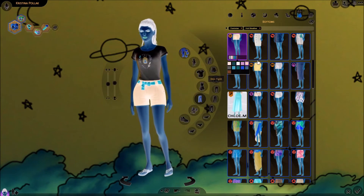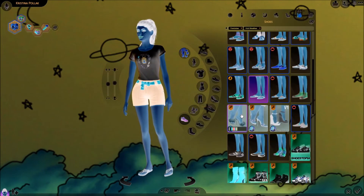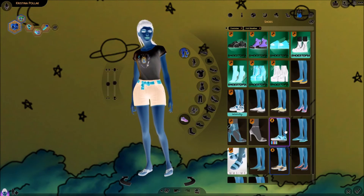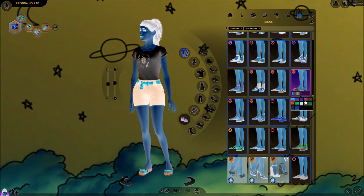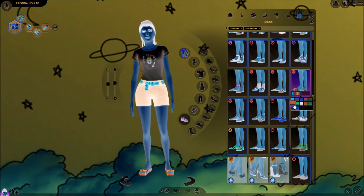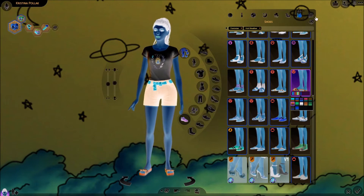That's kind of bright, though — let's turn it down a little bit. Let's find her some flip flops. These are cute, so we'll do these ones. Similar colors, maybe? I feel like that's just white. These crazy ones — we'll do the crazy orange ones. All right.